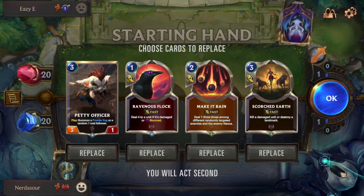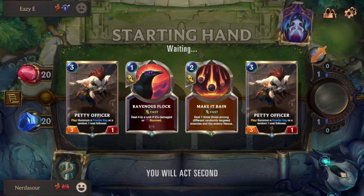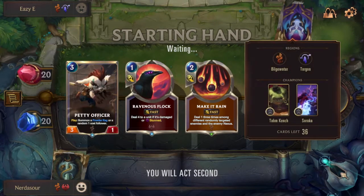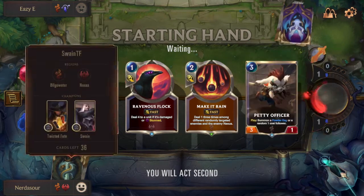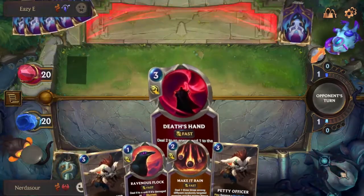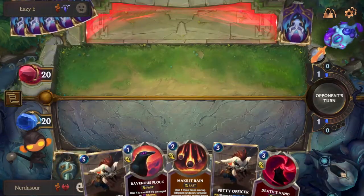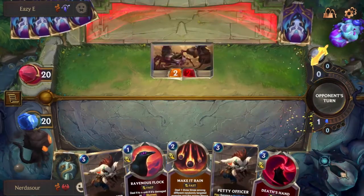We have a pretty nice opener, though I should have kept Scorched Earth — that was a mistake because he's playing the Wellspring deck and that's how he wins. Why didn't I keep the card that stops him from winning? We're playing cards like Petty Officer to fill up our board wide, the Spider for blocking flexibility, and cards that make kegs to deal one extra damage, making Death's Hand able to kill things with three health.